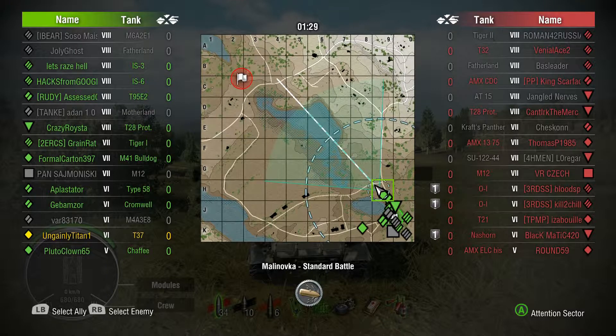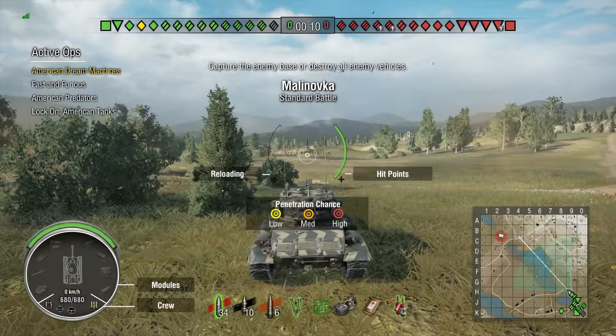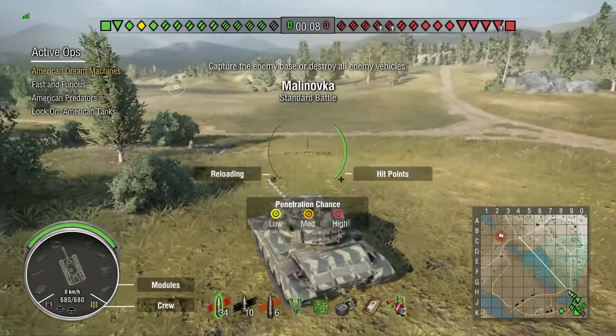Hello there, welcome to another episode of World of Tanks on the Gandy Titan. We're here on Malinovka and I'm in the T-37 Tier 6 American Light Tank. I'm not quite bottom tier — there is a Chaffee on the team, and there's an AMX ELC BIS on the enemy team, so there's Tier 5s on both teams.